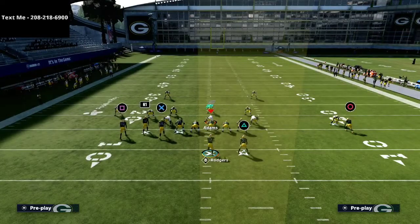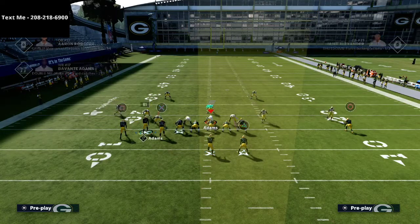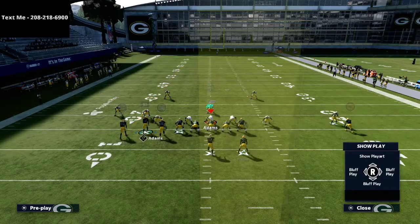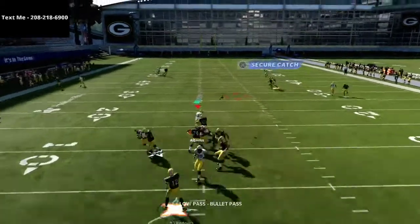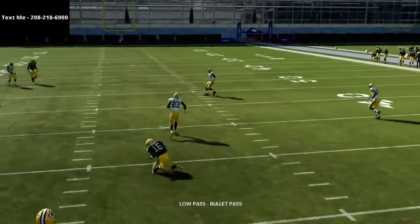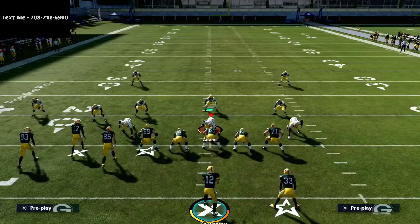On the other side, this route to Tae Austin — let me audible over to man coverage here — this route has multiple cuts, which makes it good for one step ahead. You'll see him come underneath with a low ball inside, and as you can see that's a consistent dot against man-to-man coverage.